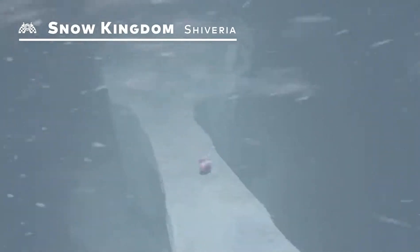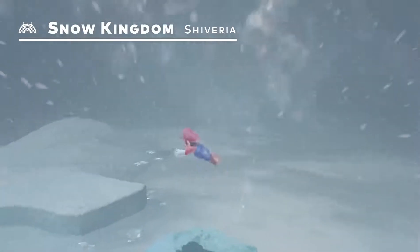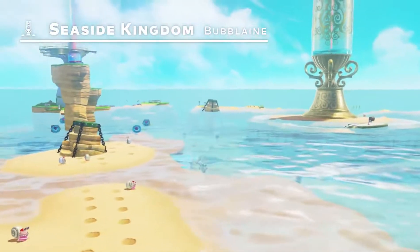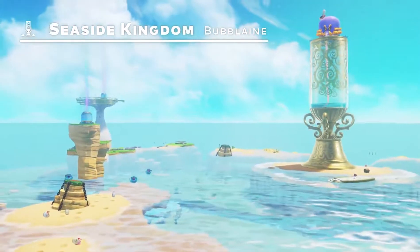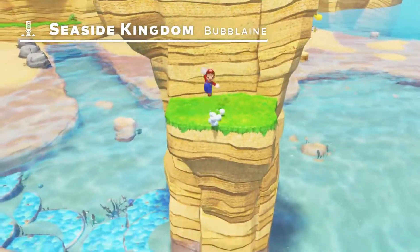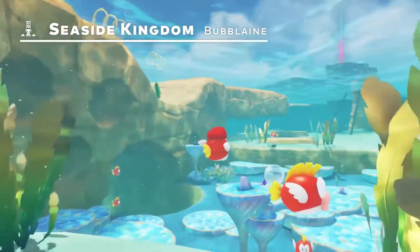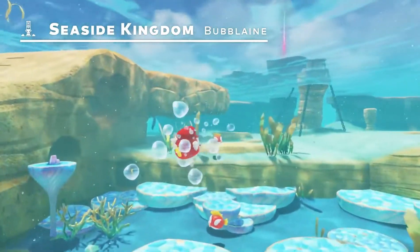Shiveria in the Snow Kingdom — this ice-cold realm will chill you to the core. Now take a look at Bubba Lane in the Seaside Kingdom. It's a popular travel destination for many thanks to its gorgeous, crystal-clear waters. Apparently, the seawater has a refreshing fizz, like it's carbonated.